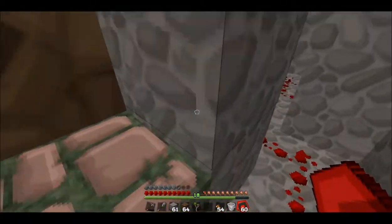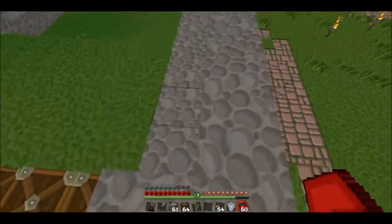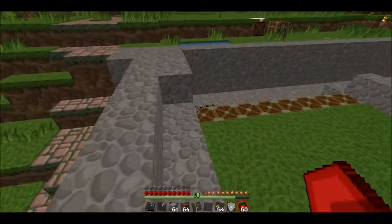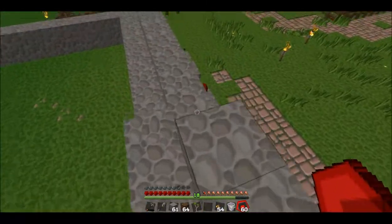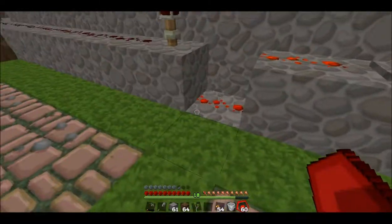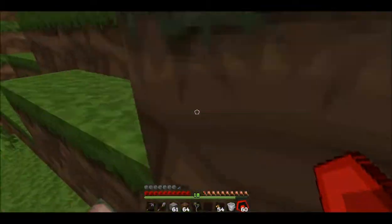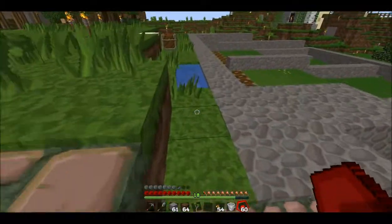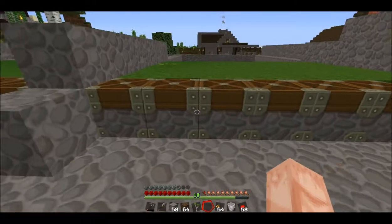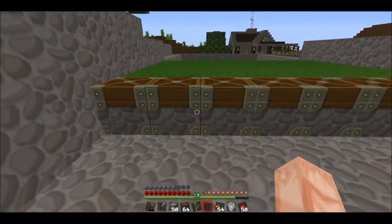As you can see, we've got the pistons that we set up on, but when we flip this switch it's going to turn them into the reverse position so that they are off. We've created a reverse circuit by putting redstone going down into the bottom of a block with a torch on top of it, and then the rest of the way. I'm going to build a repeater in to make it all the way to the other end of the stretch.